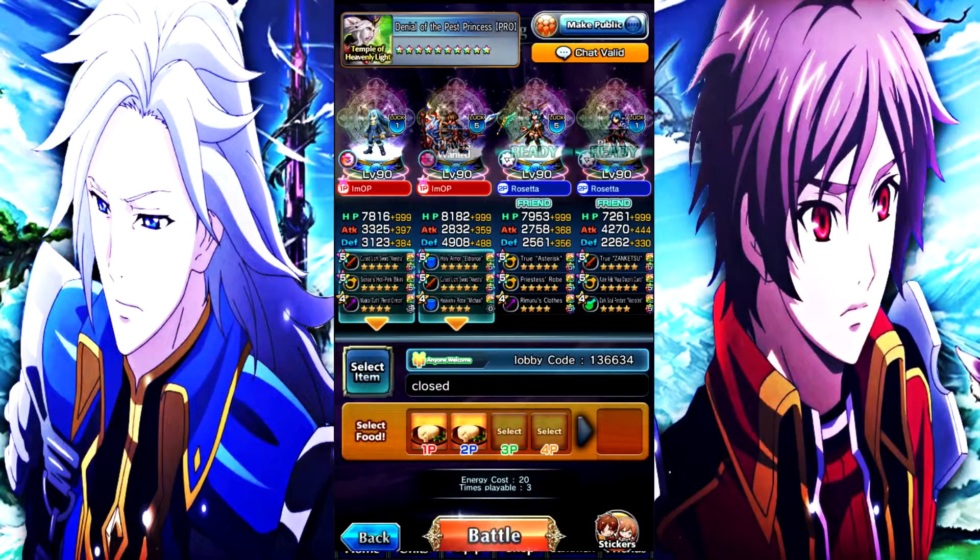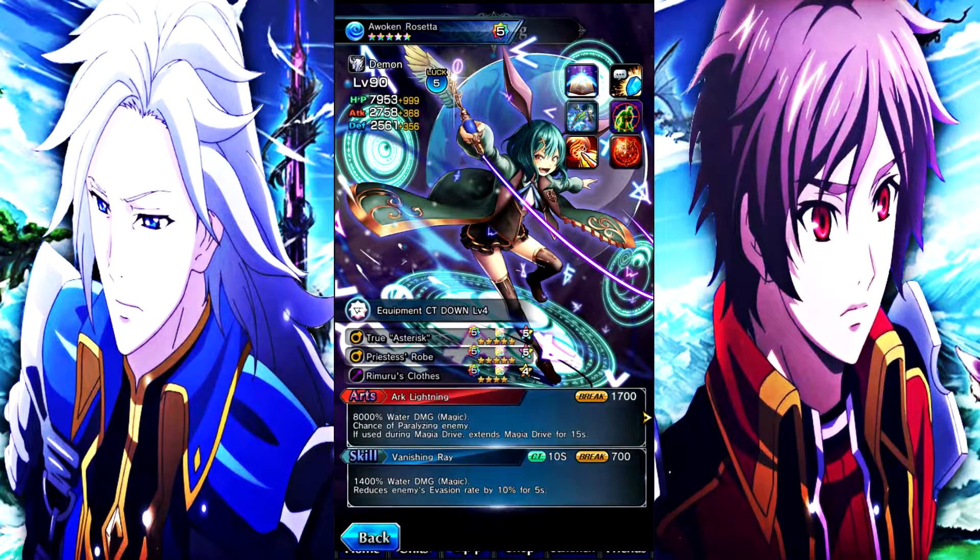Hey, what's up guys, it's your boy. I'm going to be bringing you another video today, and today we're going to be showing off Rosetta. Now Rosetta was the newest blood knight to release in GS, so let's talk about her. Rosetta is a water blood knight, she is also a support unit, also more so known as an art generator.